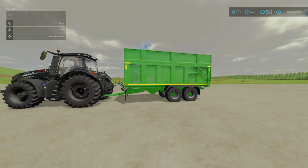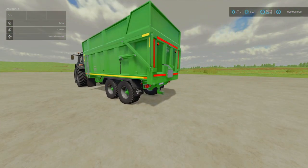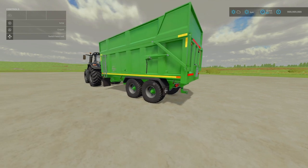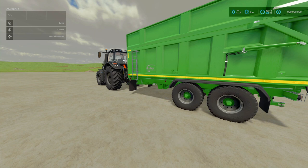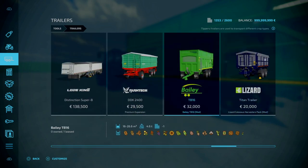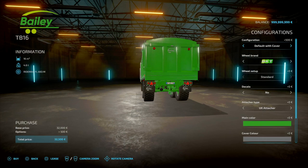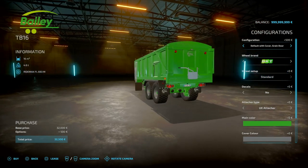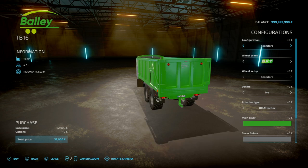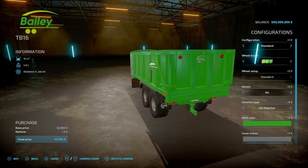Next, we've got the Bayley TB16 — this is by Ross N. Mods. Slot count is seven, goes down to one. If you're not sure about the Bayley brand, they are popular in the UK, especially in Ireland. This can be used for arable, vegetable, and general farm work. 32 grand, capacity between 16,000 and 26,600 litres. You'll find this under Trailers. You've got: standard, default with cover, default with green door, extension, extension with green door. Decals yes or no — adds reflective stickers.